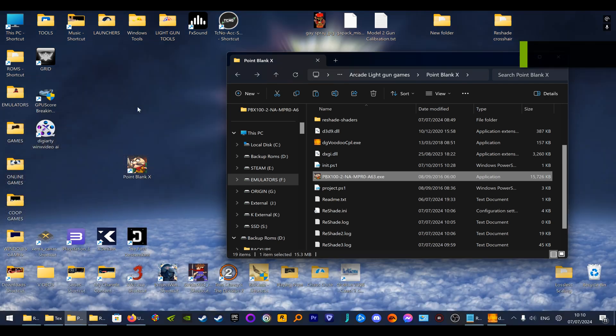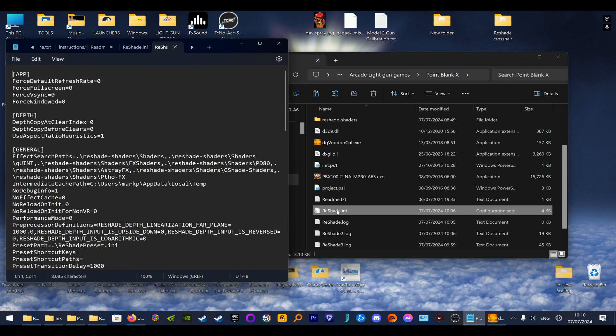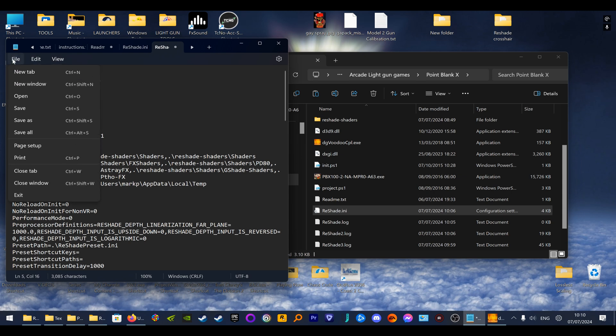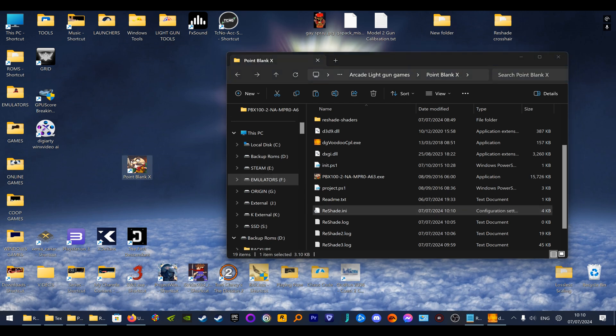So if you want to play at 4K, you open reshade.ini with Notepad and find 'force windowed' — you want to change that to one. Go to File and Save. Now when the game starts, it will be in a windowed state, but you can press Tab a few times and it'll go full screen at 4K.